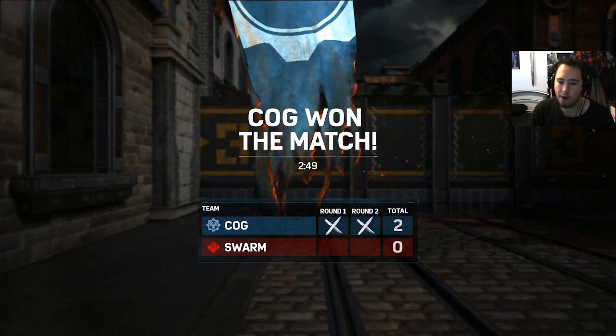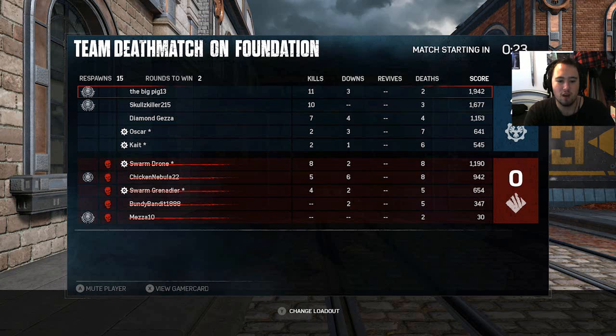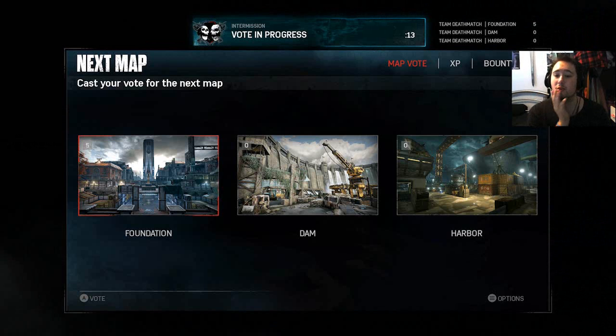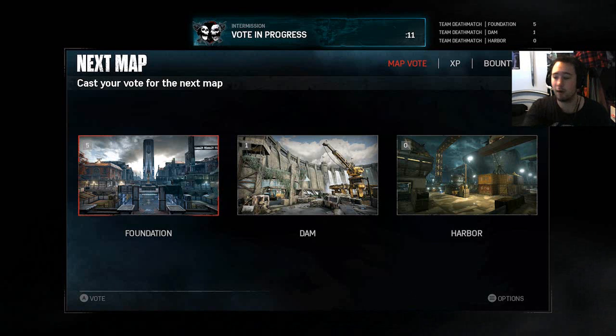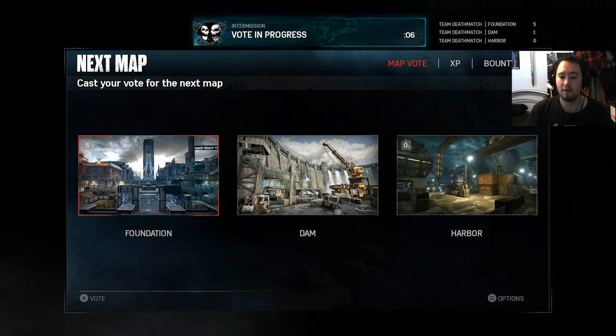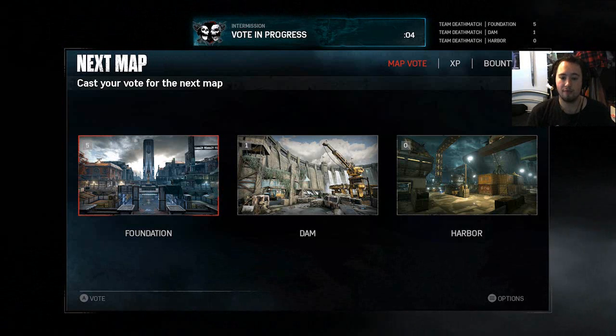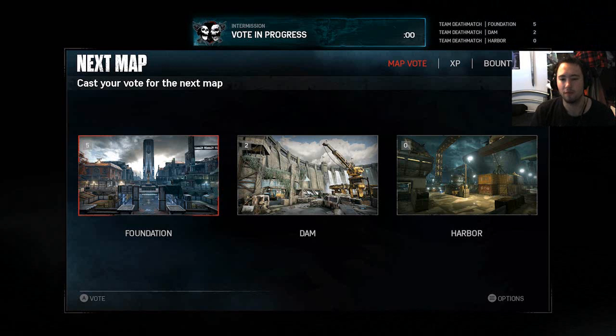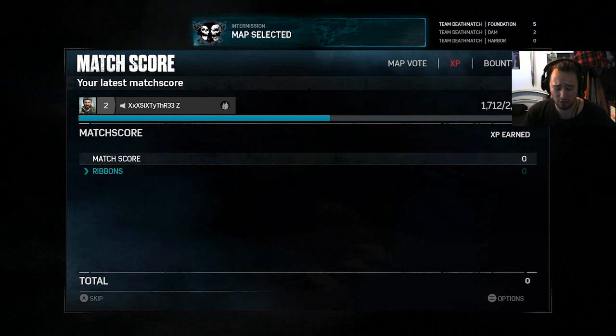I'm ready to spawn — the game ended before I even got a chance to play. So that brings me to the first point: there are only three maps in the beta — Foundation, Dam, and Harbour. I played on all of them. My favourite is Harbour, then Dam, then Foundation. Foundation was the first map I played but it was really confusing.